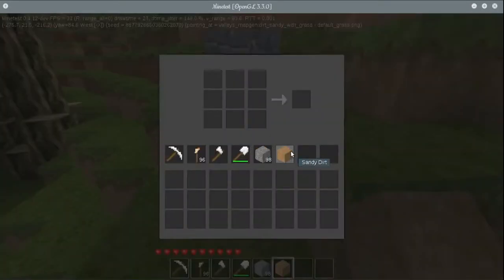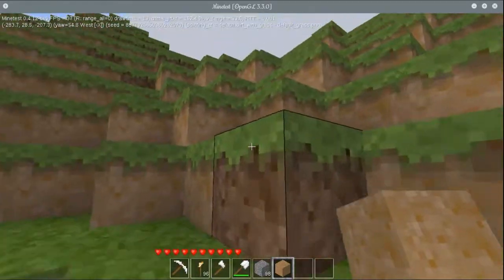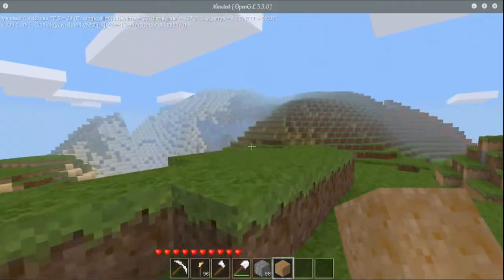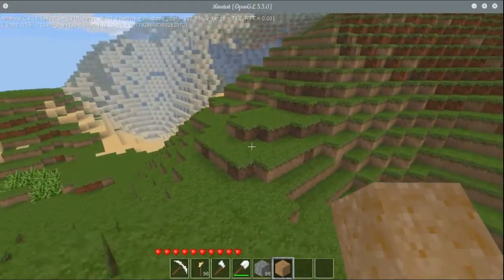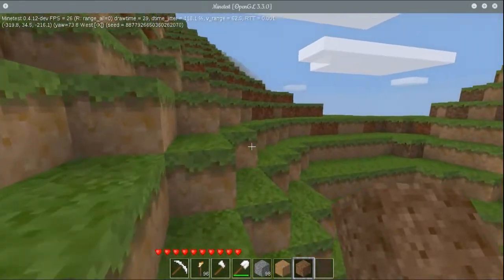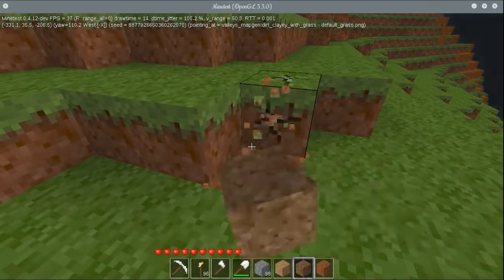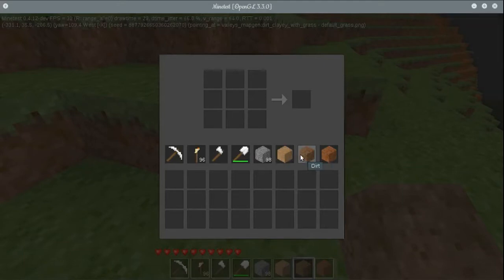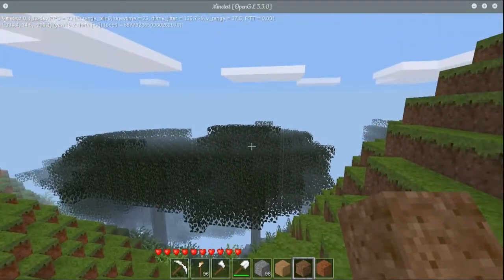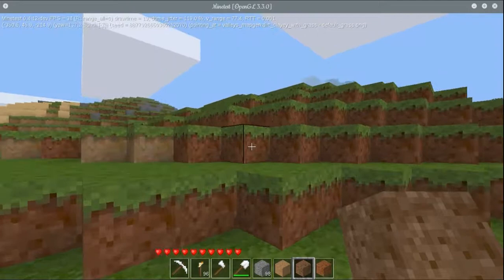Other than that — sandy dirt. So the Valley map gen adds a few new nodes. There is this sandy dirt, and I believe there's also a clayey dirt. Actually I think we can see them both right here. I think that's just normal dirt. So we have sandy dirt, normal dirt, and clayey dirt — a couple new action nodes. Also a few new tree styles, I think. But just really some amazing landscapes are thrown together from this map gen.